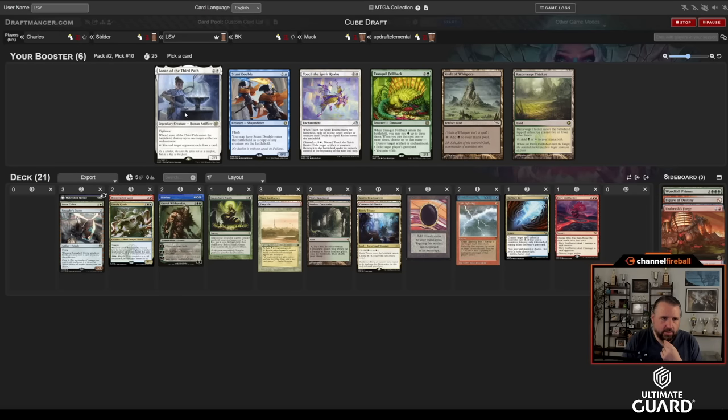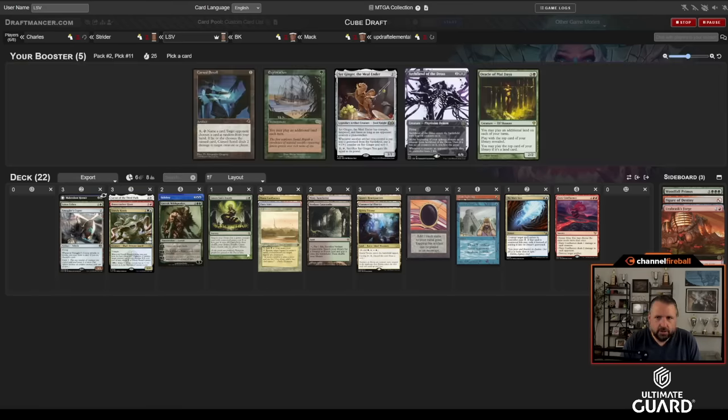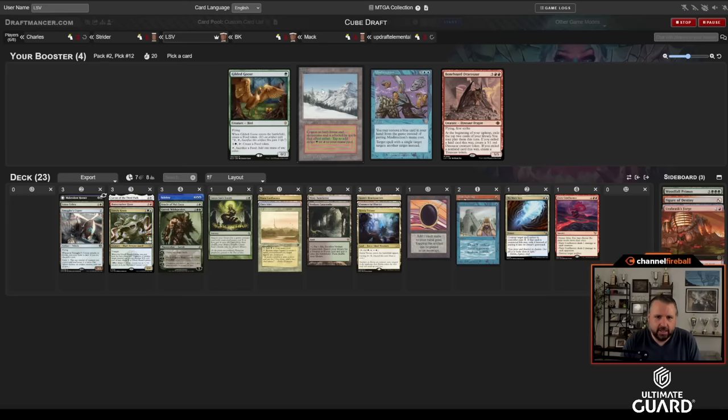I don't have any black cards yet but I've got everything else, and these packs have been pretty juicy. This is going to be a high-power six-player draft. I've also opened two pieces of power already, so I have a high-power deck in and of itself. Still not quite there on the Green Sun's. I'll take Sir Ginger here — I don't really like Oracle that much and it's not really an Exploration deck. Let's take what I think is just a good two-drop. Actually, maybe Oracle's fine this time. Oh, Taiga came back — amazing! I need that Taiga.